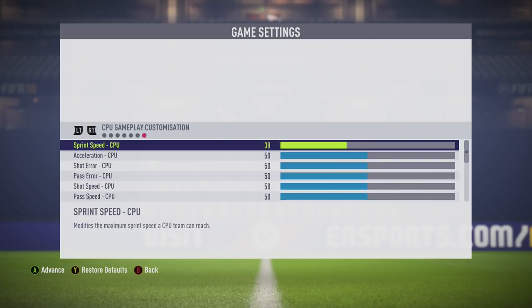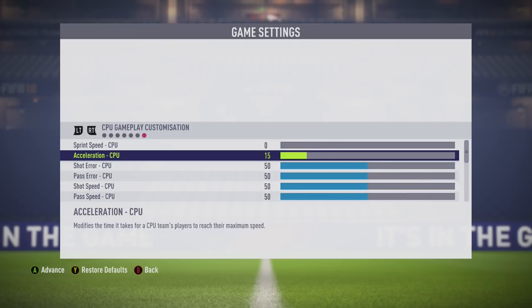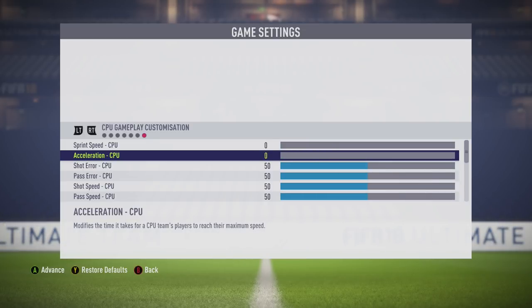A little bit further down you'll see the goalkeeper ability — put that down to zero as well. Pretty self-explanatory: this is going to make you really fast, you'll get the ball quickly and keep running clear of the defense. Shooting is going to be spot on and the goalkeeper is going to be a bit rubbish.